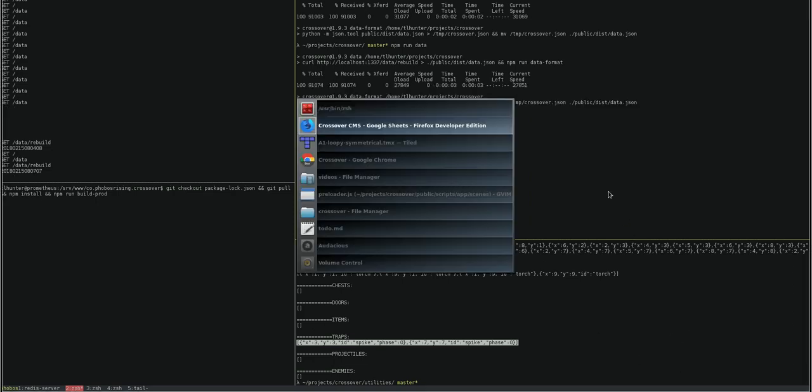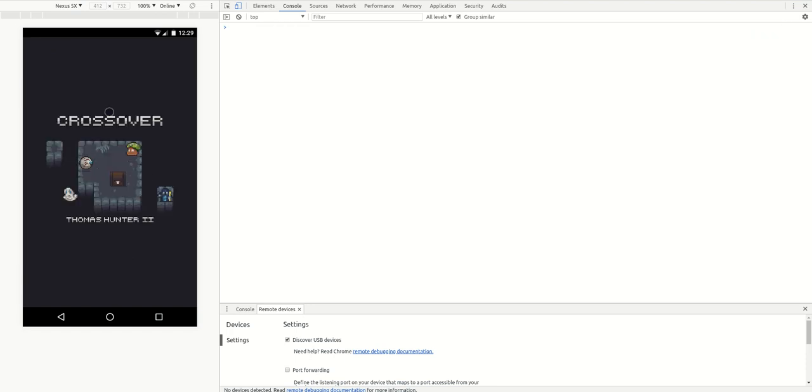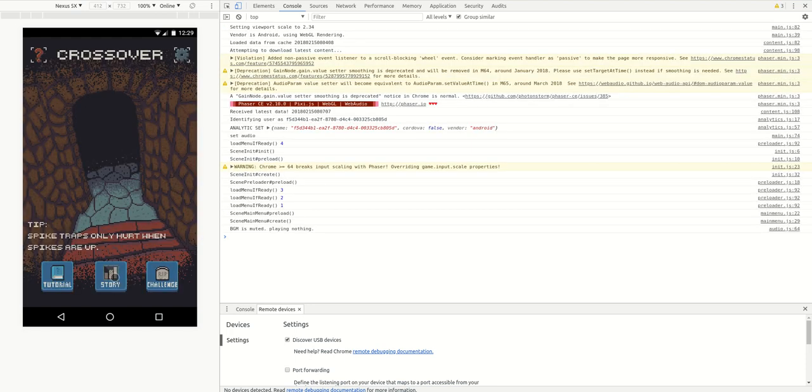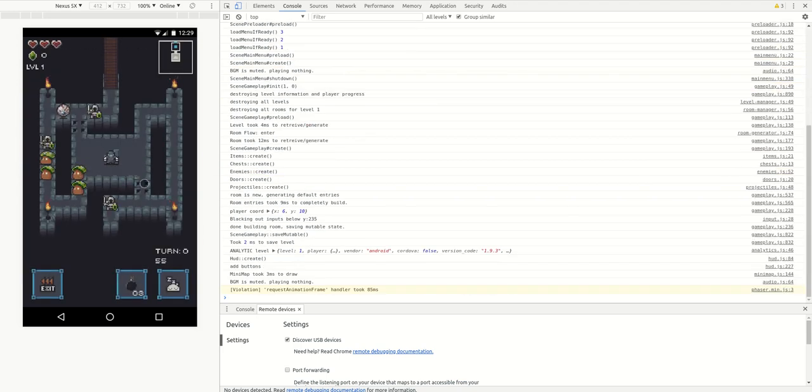Now I'm going to go back to the game and restart. Since I didn't actually leave the room, it shouldn't have saved — I should still not have a story running. So I should just be able to start a new story. There we go.